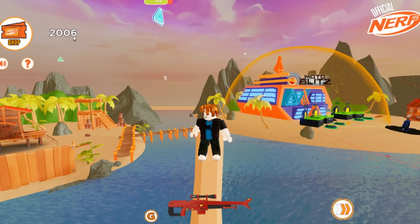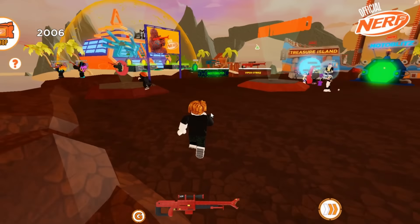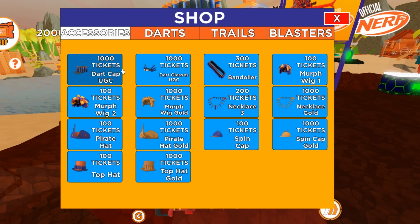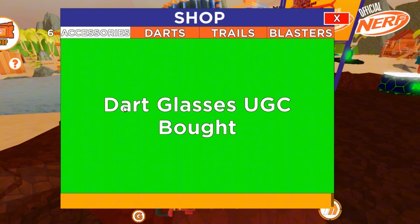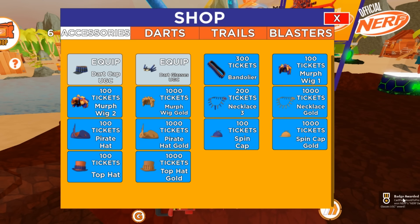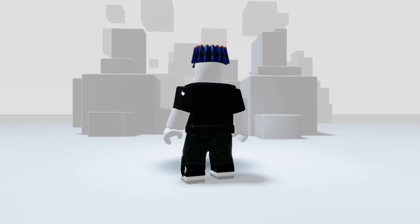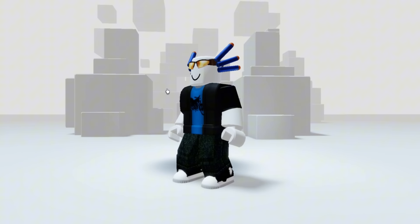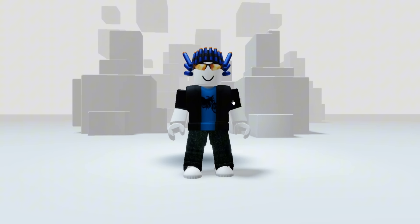Now we've earned 2000 tickets. It's time to buy the item. Now buy the dart cap and dart glasses using your tickets. If the badge pops up on your screen that means you got them. This is how they look, and this is what it looks like when you wear them together.